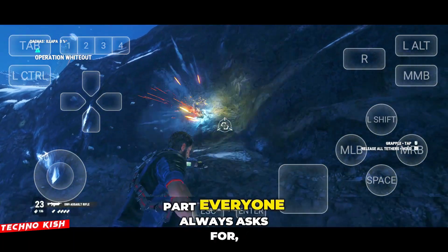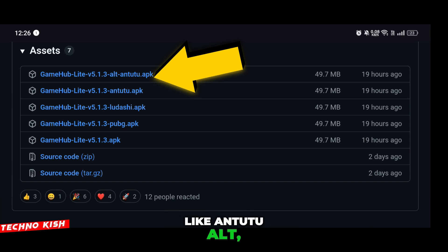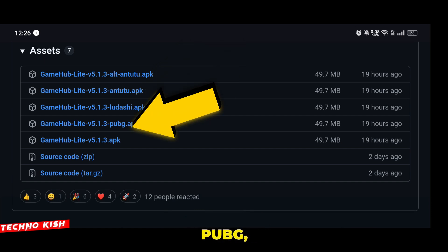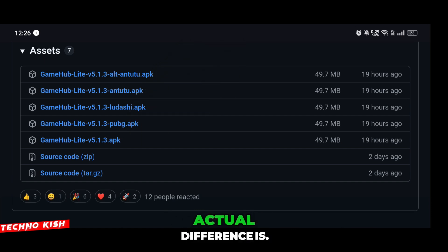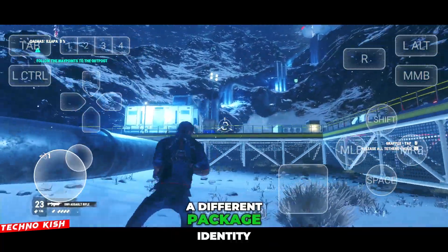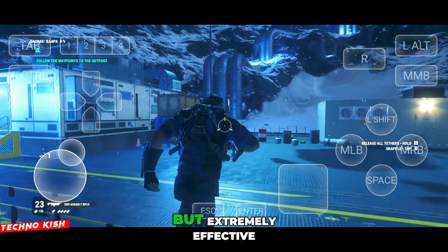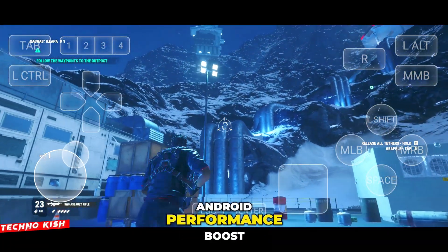Now let's talk about the part everyone always asks for — the different APK versions. Many users see names like Antutu Alt, Antutu, Ladashi, PUBG, and Original, and wonder what the actual difference is. All these variants are the same app internally, but each one spoofs a different package identity to force your device into a performance profile. This is an old but extremely effective Android performance boost technique.